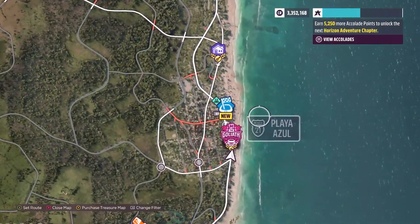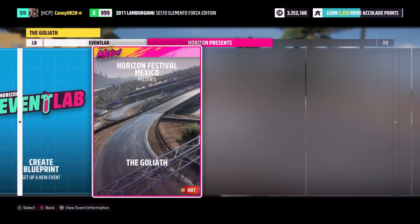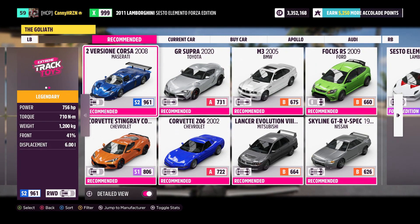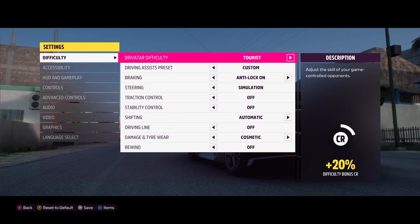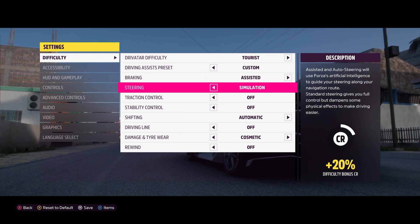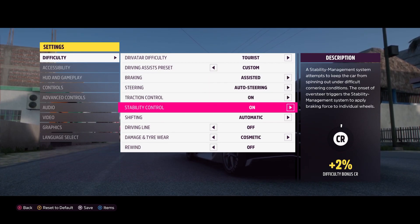In order to do this glitch, you're going to want to make your way over to the Goliath event and enter it. Set up a normal solo Goliath and select a car — I recommend the Sesto Elemento. Once it loads in, go to the difficulty settings and change the difficulty to Tourist, with braking on assisted, auto steering, traction control, and stability control on, and shifting on automatic. The rest doesn't matter.